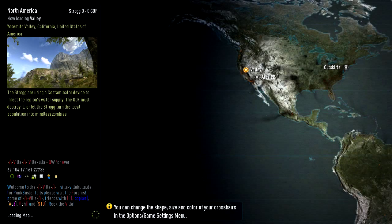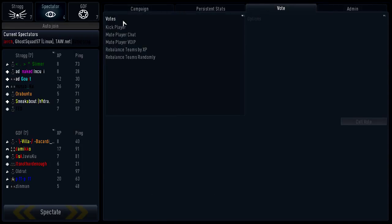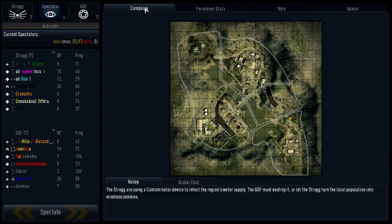You've got to wait a little bit for the game to connect, but that's normal with any online game. Once the game loads up, you get to see a little map, you get to see votes — vote for certain things like kick players, mute players in chat. You also have admin options, although I'm not an admin so I can't really do anything with that. This is where you choose what team you want: Stroggs and GDF.